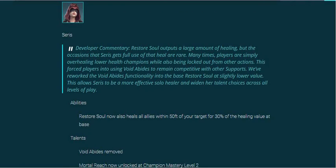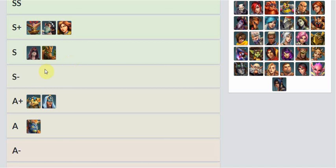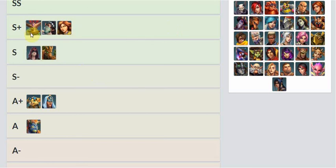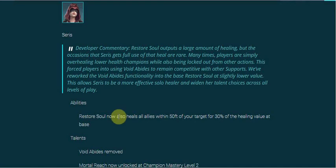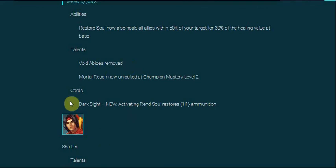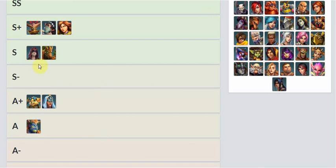Seris — I'm going to move Seris up from an A+ to an S. I think she's going to be a really solid healer. With Mortal Reach, you can run Soul Collector and Agony. I think they put Void Abides into her base kit actually. She still has Mortal Reach, Soul Collector, and Agony. I still think she's going to be very good — I'll have to wait and see how she goes once it releases, but so far in the PTS it works really well.